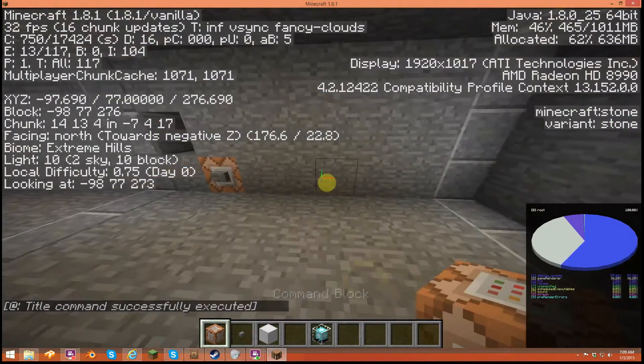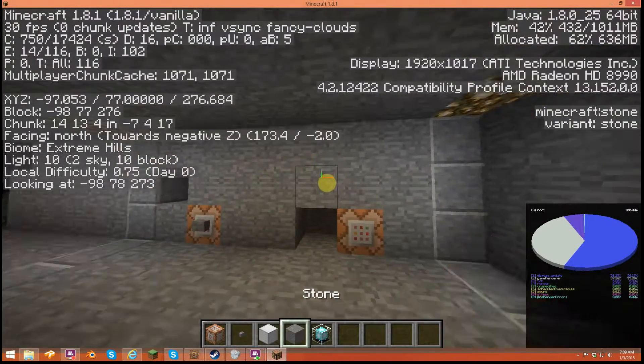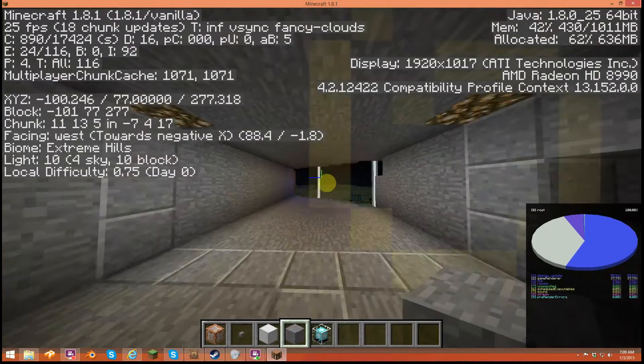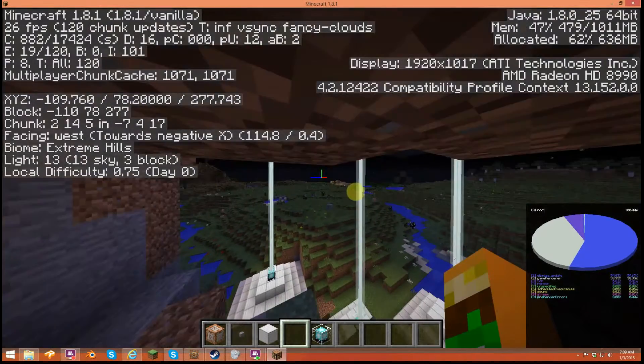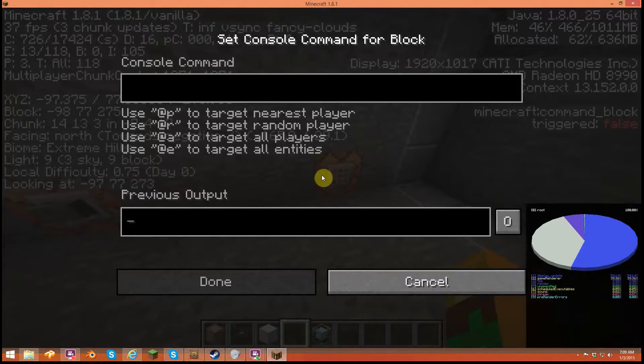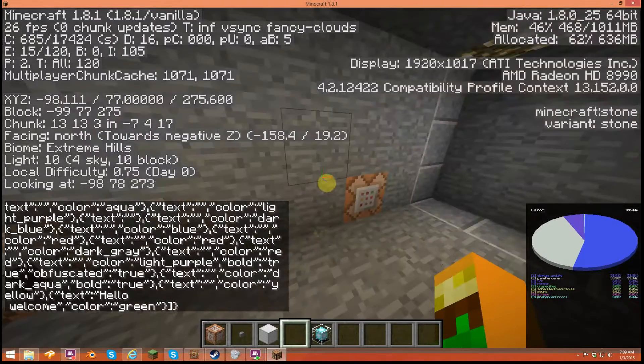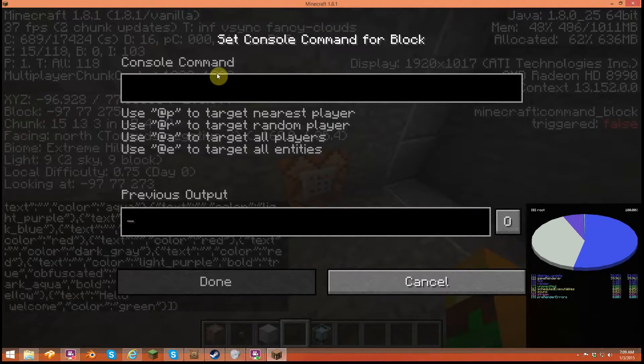I know you guys are probably wanting to hear how to make a subtitle, because that is what I always needed help with. I didn't know how to color it like this — JSON Creator for Minecraft, it's very useful. So once we have this we're going to type 'title.'